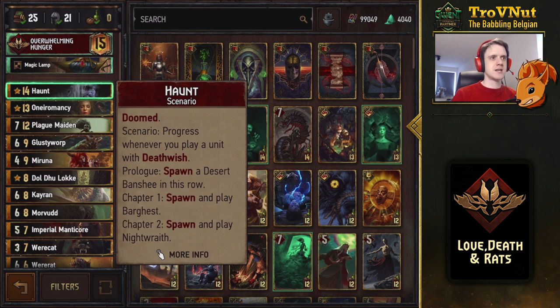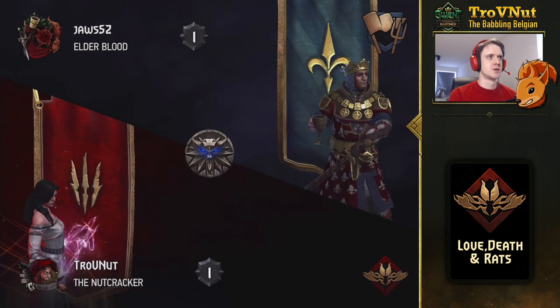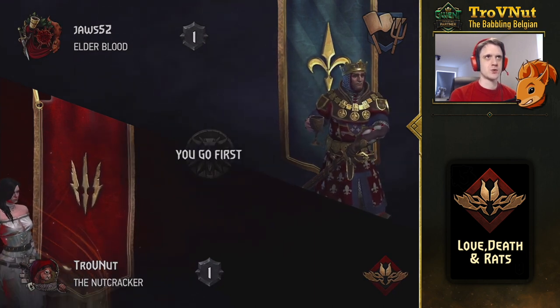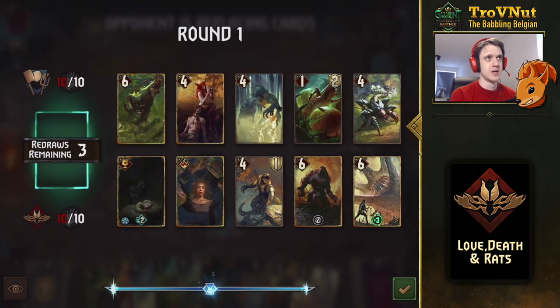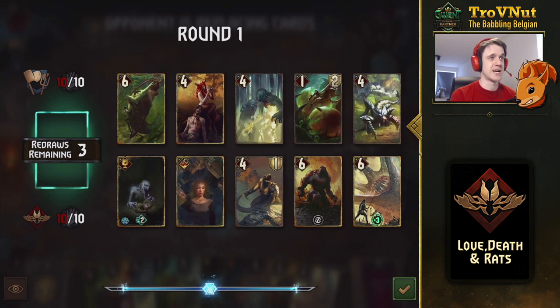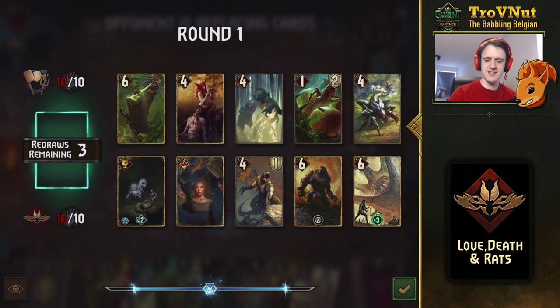This deck is an absolute beast. Most matchups are actually in your favor, but a few like Syndicate Crimes can be painful. This matchup appears to be Uprising, so most likely Witchers — which is also a problem because Witchers usually play Urden right now, so that's going to hurt, but at least it lets me show you this deck.